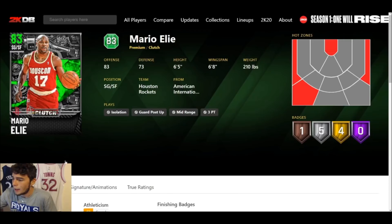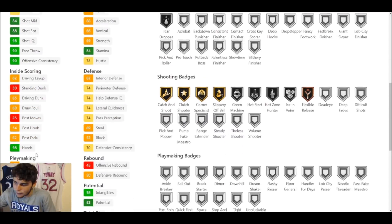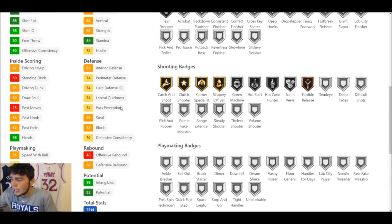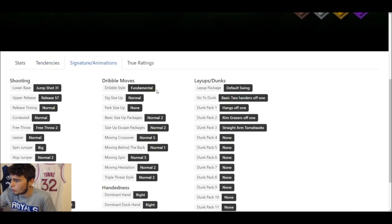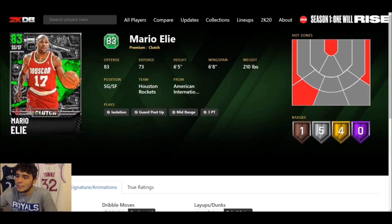Hopping into Mario Ellie — six foot five, six-eight wingspan at the shooting guard position. 88 three-ball again, 65 driving dunk, 74 ball handle, 62 speed with 74 lateral quickness. We went from John Paxson being kind of serviceable to this Mario card — he's just not serviceable. Mario Ellie is not going to play on anybody's team in this game; he's absolutely not worth anything at all.